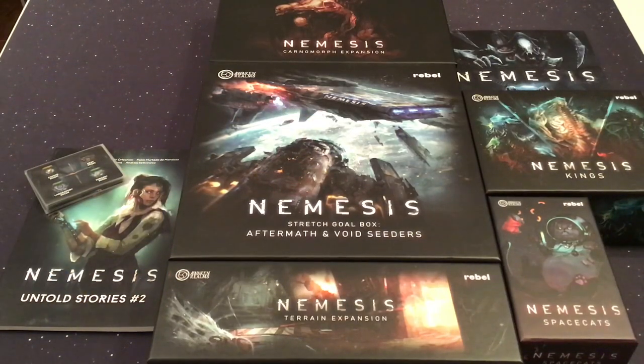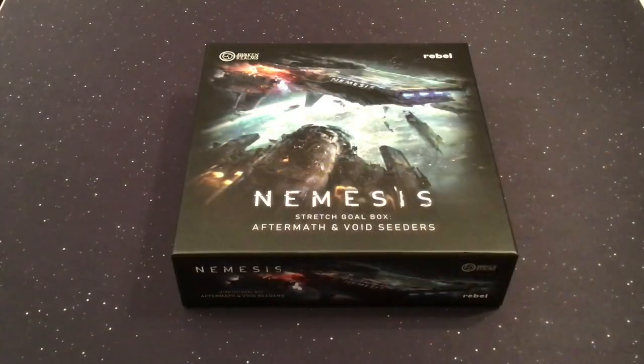Let's start out with the stuff that everybody gets, which is the stretch goal box here in the center. Backers were actually able to vote on what the cover art should be for the Aftermath expansion, which wound up being the box art for the stretch goals as a whole. Many quality-of-life stretch goals and adding the mechanic character were all things that were already added to the core box. The Untold Stories Number 1 comic was essentially a stretch goal that was made much larger and folded in with another stretch goal. All the stretch goals that are left — the Aftermath campaign expansion and the Void Seeders expansion — are in this one box.